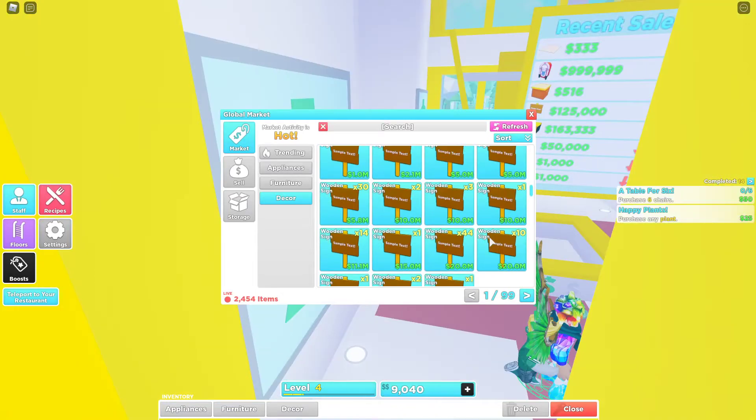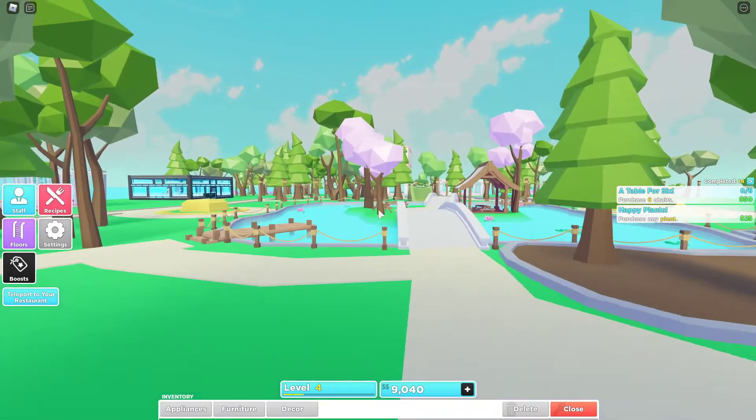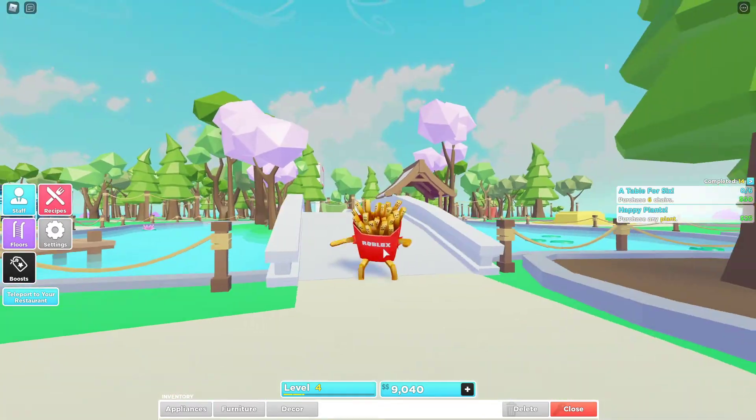Some of the buttons aren't working yet — like this button here. Basically, if you want to sell something, your item might not appear because it might be on a different page. Anyway, there are a lot more updates to come, but this is just a sneak peek at what's happening in this update.